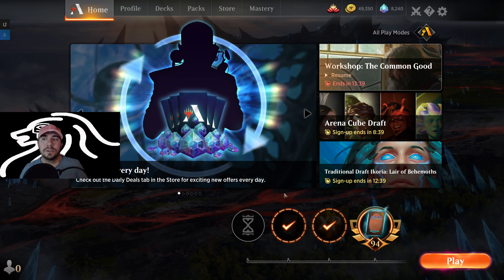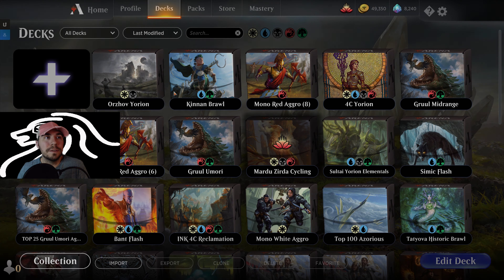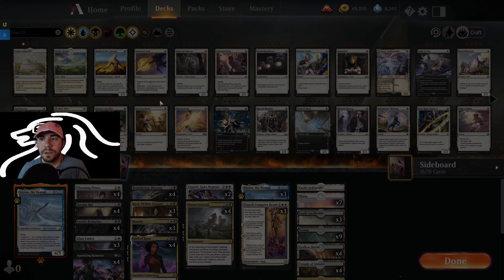So we took down Mono Red, took down Rakdos Sac. We lost to a Jeskai four-color — or Yorian four-color Walker deck, essentially. But here we go, let's go ahead and take a look at the Orzhov Yorian deck.